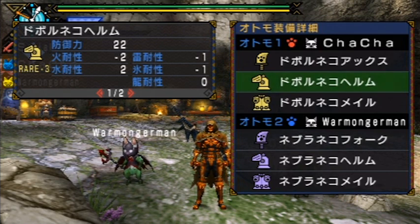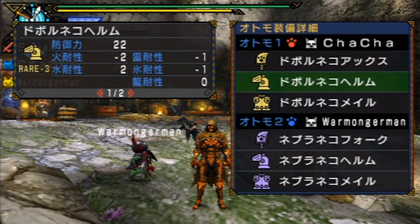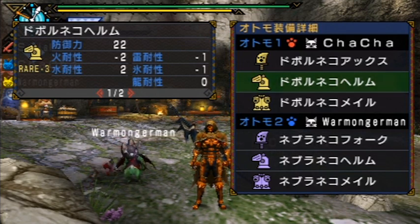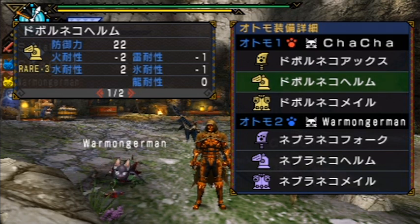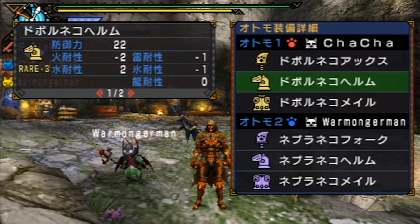For the armor: the top-top left is the amount of defense that part gives. Otherwise, going through those boxes, those are the various resistances the equipment has — top left is fire, top right is thunder, bottom left is water, bottom right is ice, and in the far corner that is the dragon resistance. As far as we know, giving your cats different armor pieces also changes their attitudes towards fighting.